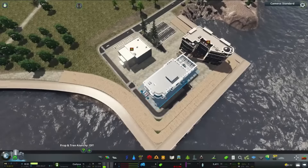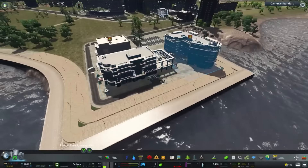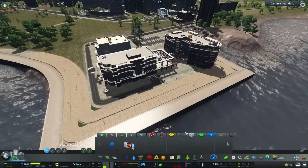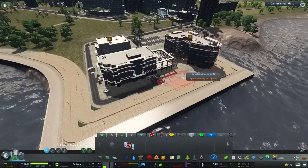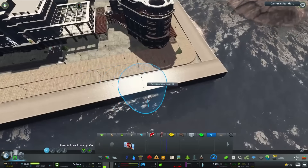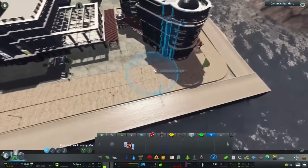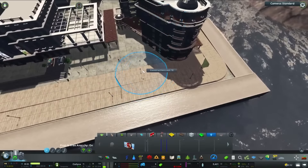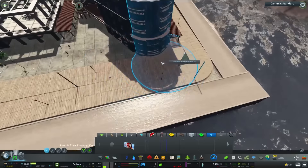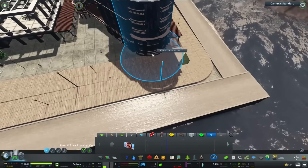Welcome back — hope you enjoyed the timelapse. Heading into the live portion now, and what I want to do is start detailing this nice boardwalk area on the side of the lake. I saw these rope lights and figured they would work really well for a nice boardwalk area. I may end up getting rid of the lights on the actual wooden boardwalks in replacement for these, but I want to start with them — having these coming out from this actual building here.